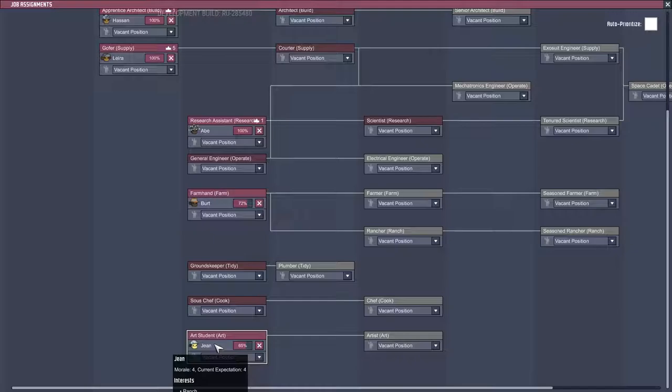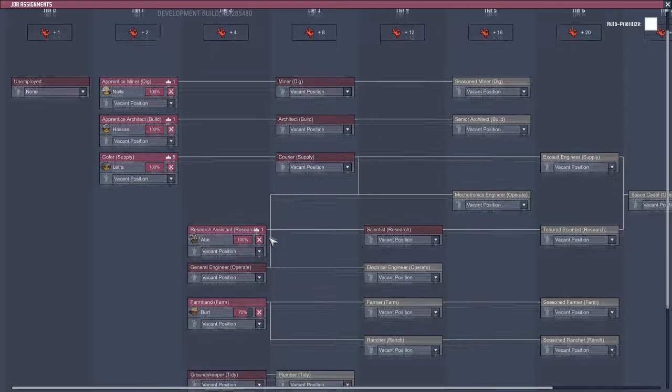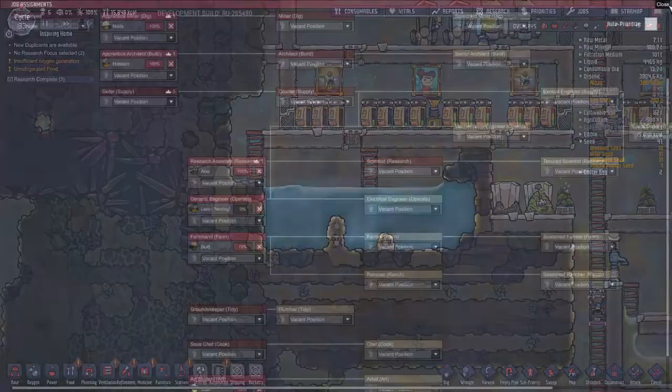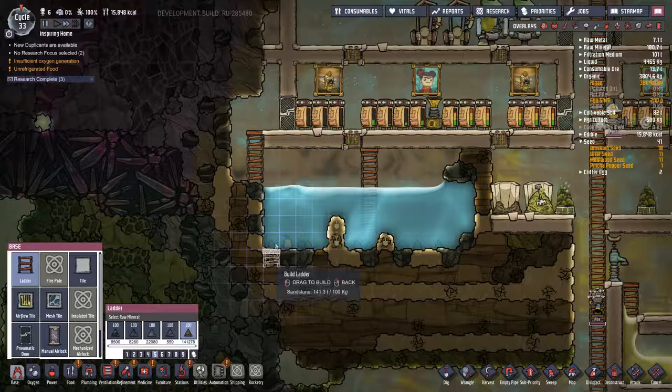Oh, she's - I'm getting - she's an architect. Okay, fine. General engineer. Well, you got a point in there, so do that. They can't dig this because I don't have a ladder for them to get down into it, so we'll just put the ladder here.